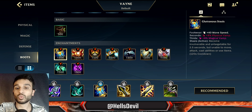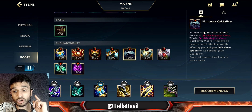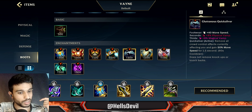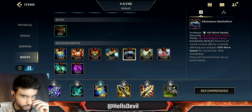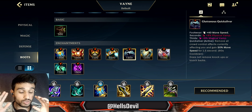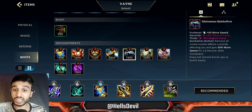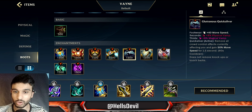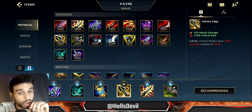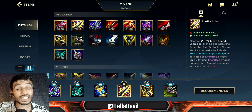For boots, always Gluttonous Greaves for the lifesteal — really powerful. The enchantment you want is Stasis, which is really powerful. You can also go Quicksilver enchant — I never see people use it, but it's good against heavy CC like Varus ultimate, Galio's taunt, Evelyn's charm, Iris charm, Seraphine's ultimate. Quicksilver can be powerful on Vayne especially because a major weakness of Vayne is CC.